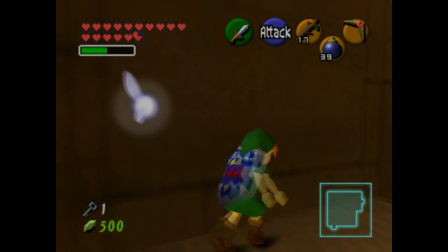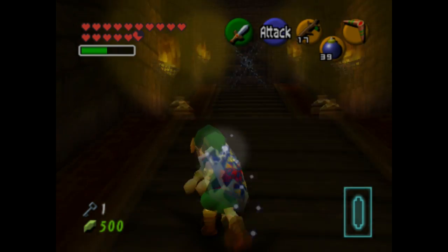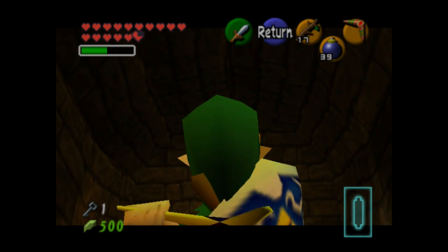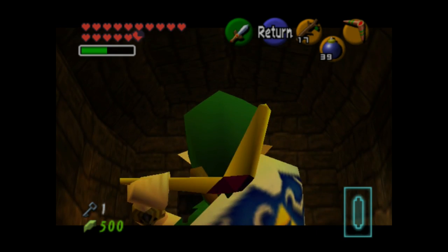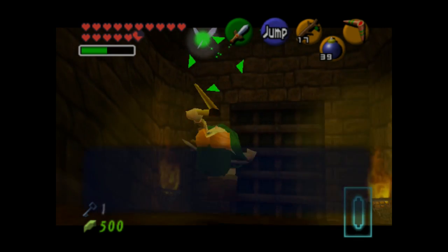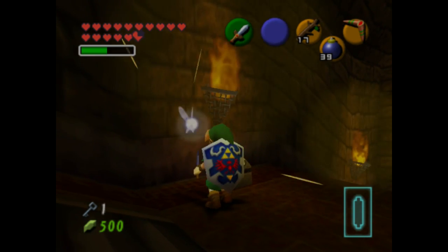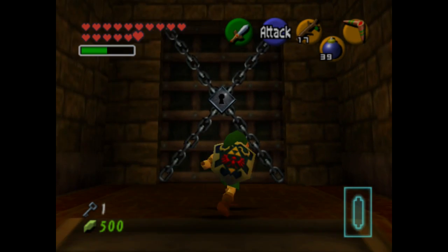You'll basically have an unlimited source of fire. Now that we've lit all those torches, we can get into the next room, which has a Skulltula in it — you can hear it as soon as you enter, and it's kind of missable if you don't have the volume up. But this game is all about looking around the rooms you're in, so make sure you're doing that.